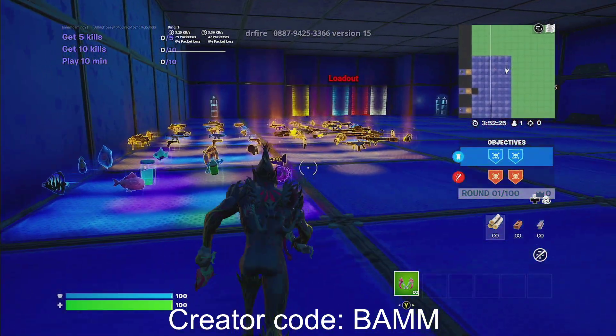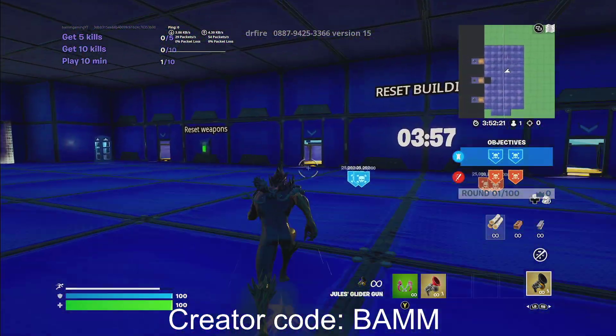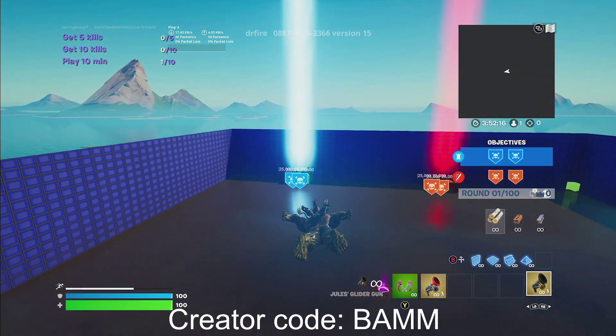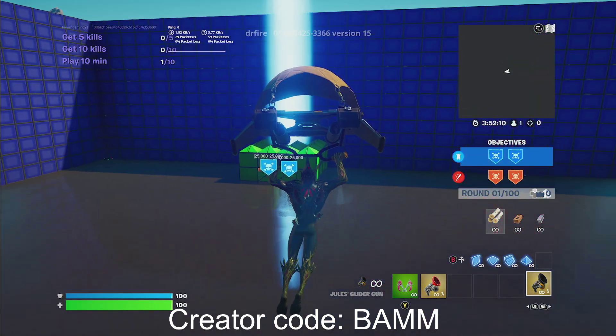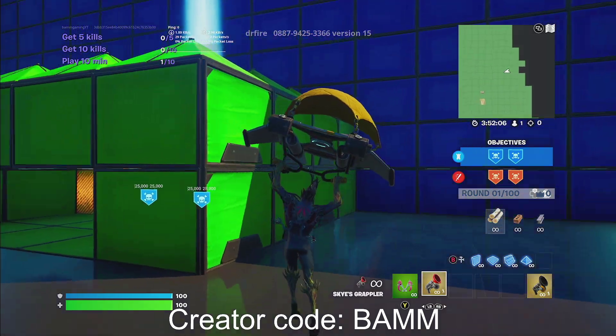First things first, guys, go ahead and grab a grappler just to make your life easier. And next, you want to hop into one of these things. Just jump on the rift and you guys are going to go to the back left side. You're going to see it's green. It's going to be this side right here. I'm going to have to grapple onto it because I didn't glide far enough.